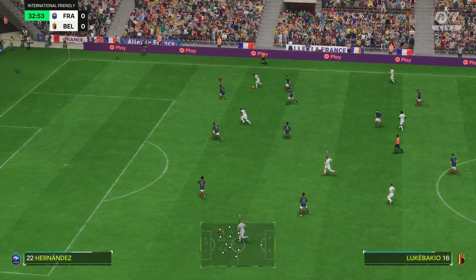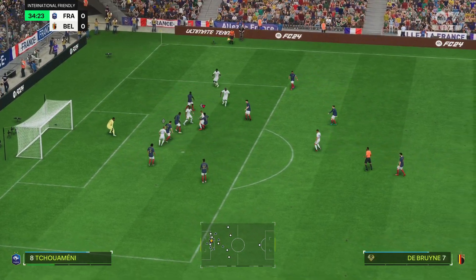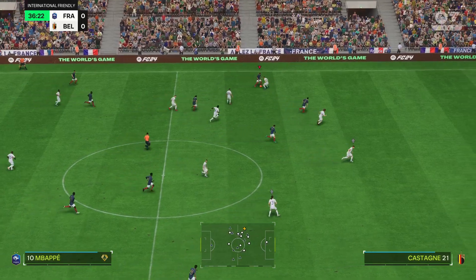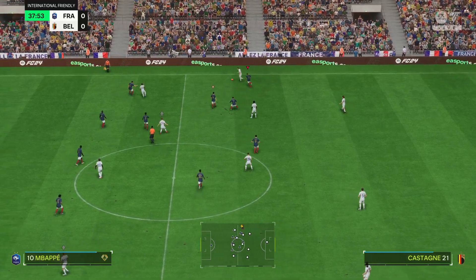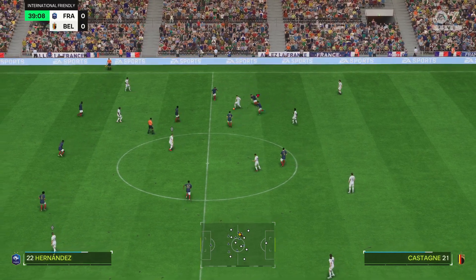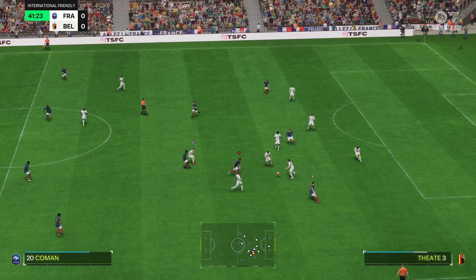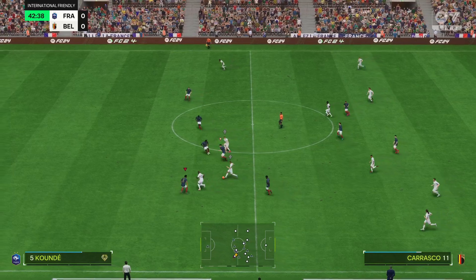Dodi Lukebakayo. Lukaku — will it open up for him? Picked out nicely. A little sloppy on the ball. Onana — good work to recover possession, moving forward under no real pressure. Onto Carrasco.